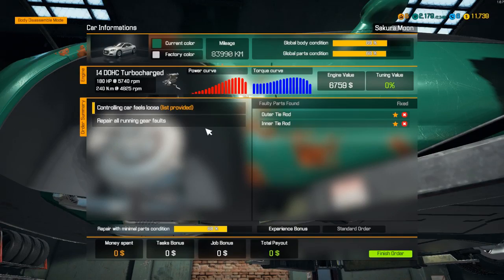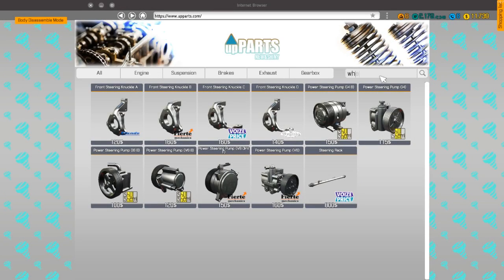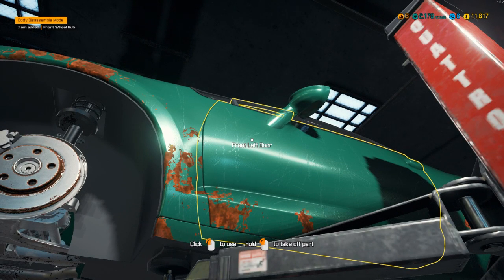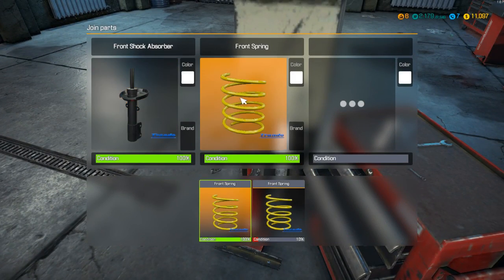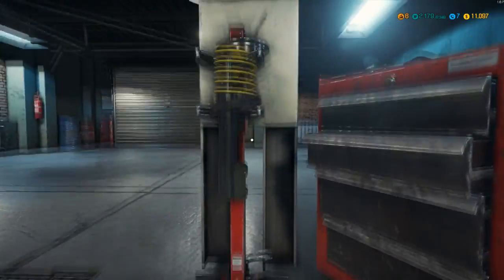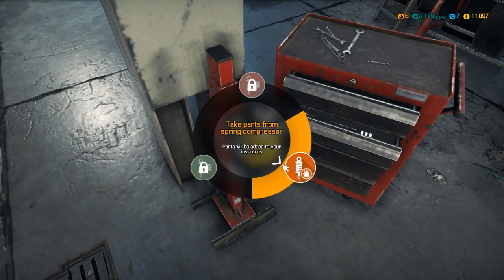Alright, just going down the list: wheel hub bearing, front wheel hub, wheel hub bearing, front wheel hub. I might actually just write this all down. Okay so I have all the parts — we need to take these parts and join them: front shock absorber, front spring, and that looks good. Put it all together — that looks a little off from before but okay.